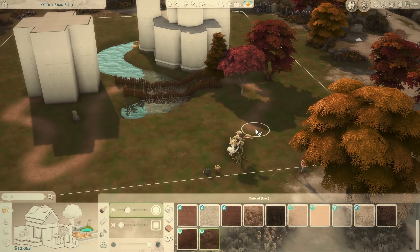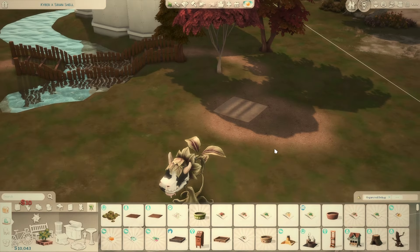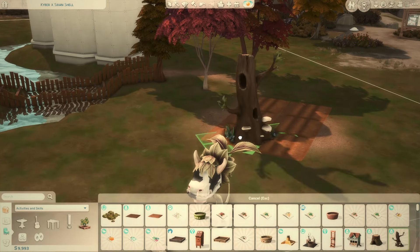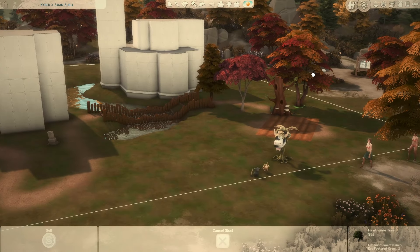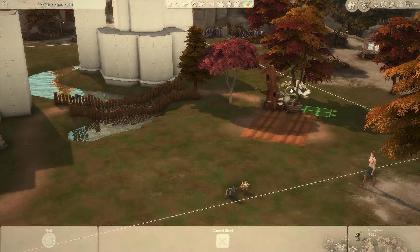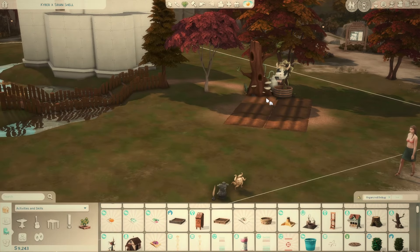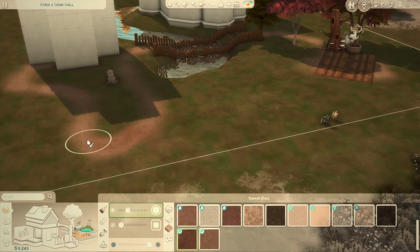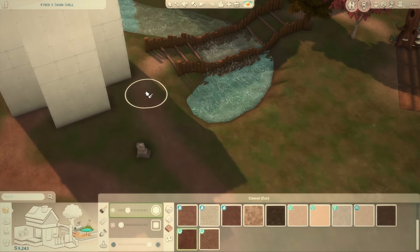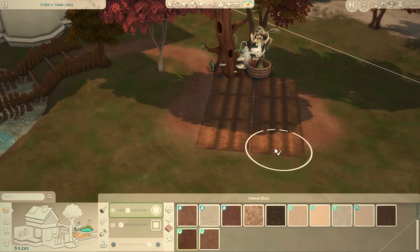Normal shell challenge rules apply — you can do whatever you want, you just can't change the walls. We also have five special rules that are more like prompts, and you can skip any two of them. Rule one: a ghost lives here. Rule two: you must use all items included — that tree, the tombstone, the other three items towards the front, and the cow plant.